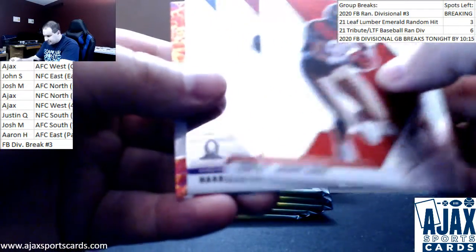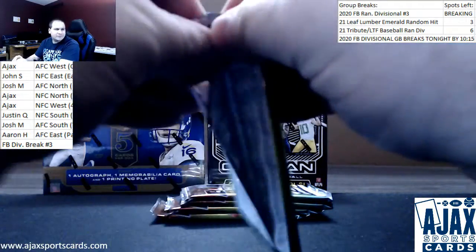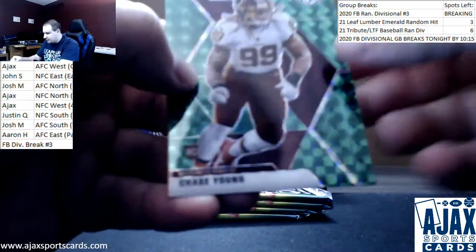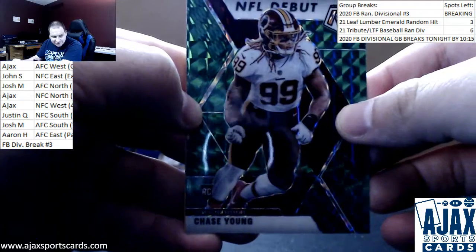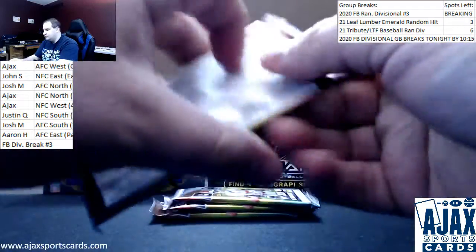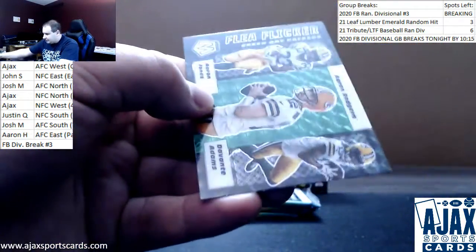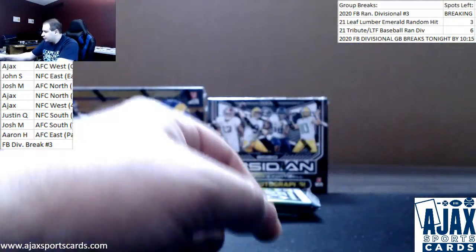Next up, we've got Baker Mayfield will to win insert. Green Prism — nice Chase Young NFL debut for the Redskins, Washington football team now, still says Redskins on the card. John S. going to grab that one. We've got rookie Kenneth Murray, Green Prism of the Packers. Jones, Rogers, and Adams — Flea Flicker, cool looking card.